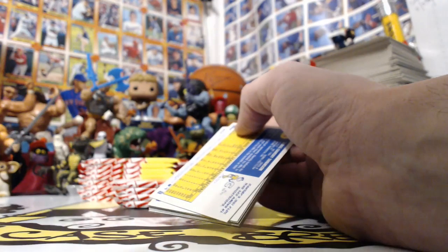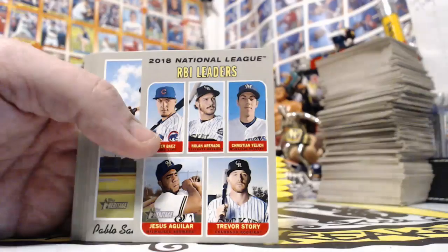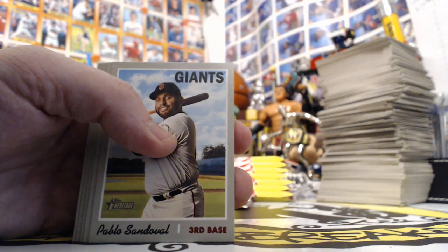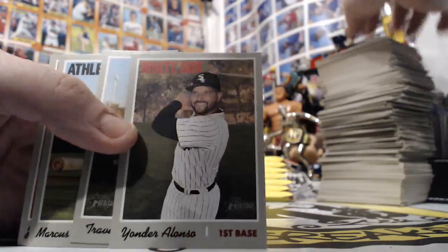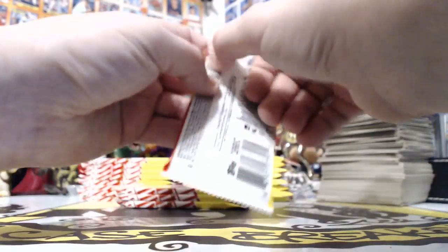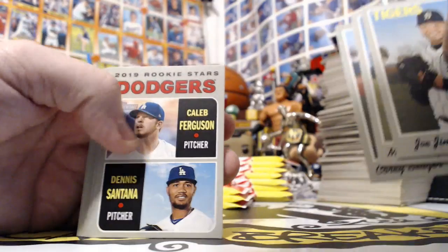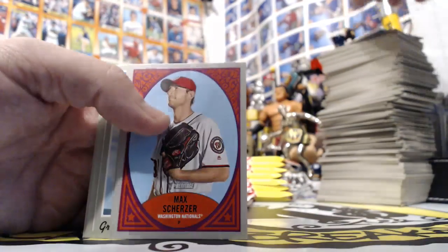We got a mini card - numbered 44 out of 100, Chris Archer for the Pirates. We got three Black Border cards, short printed to 50 made: Votto for the Reds, Berrios for the Twins, and Hoskins for the Phillies. Chrome to 999 - Miguel Andujar for the Yankees. Chrome Refractor numbered to 570 - Buster Posey for the Giants. Two Action Variation cards - Mike Trout for the Angels and Soto for the Nationals.